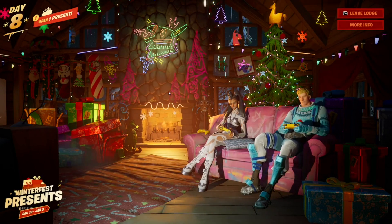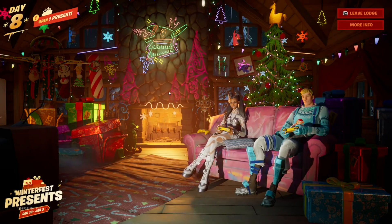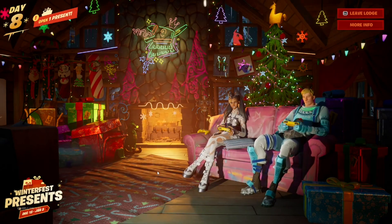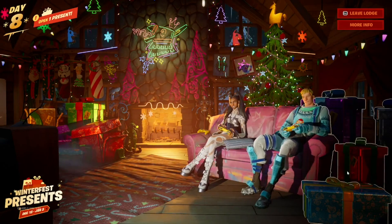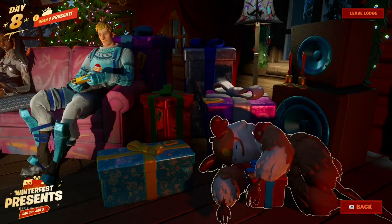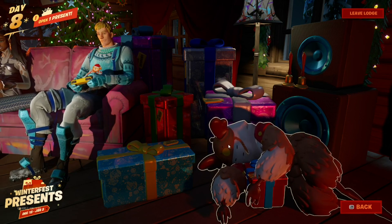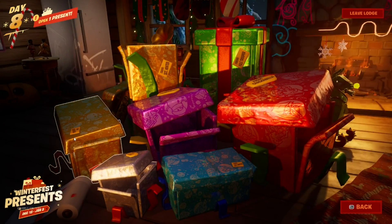I'm gonna show you guys how to do this early and how to do this normally. For you guys to do this early, this is exactly what you need to do. From the main area, you guys can see two piles of presents — one on the left and one on the right. On the right side we're not gonna have the last present, so we're just gonna skip that. We're gonna click on the left.